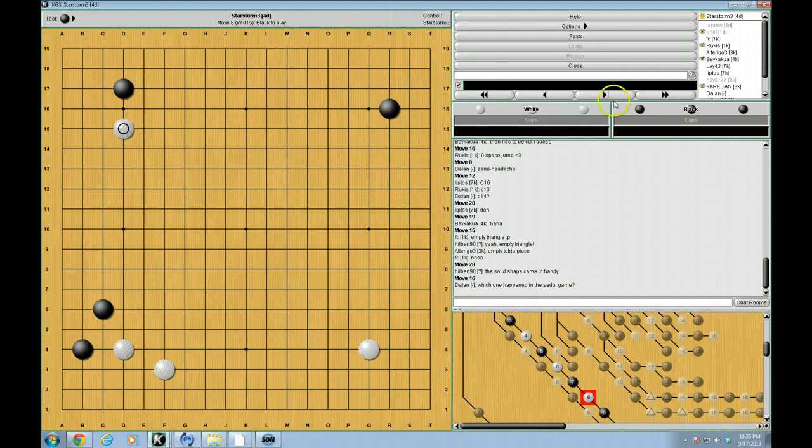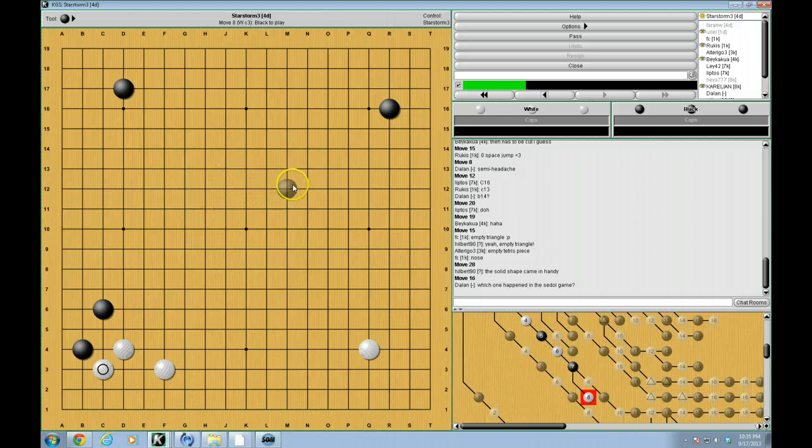So this is a somewhat common opening. Black slides into B4, and white tenukis, which is actually very common in modern Go. Responding immediately is not exactly bad, but sometimes it's considered old fashioned — especially if there's a really, really big move on the board. So white tenukis, and black does the one-space low pincer, which along with the two-space high pincer are the two most common pincers that you'll find.